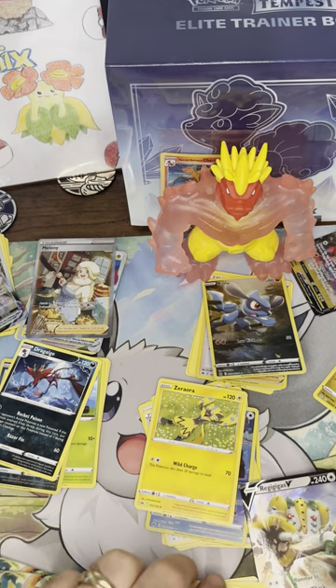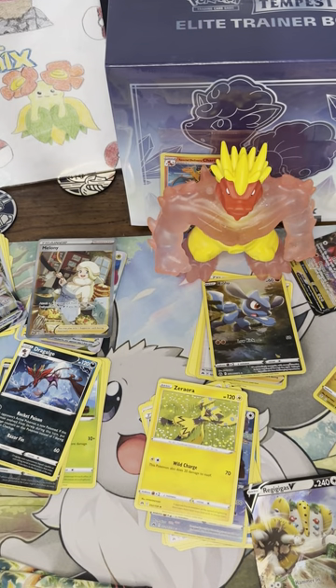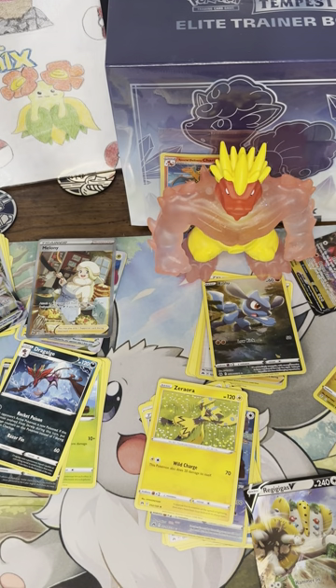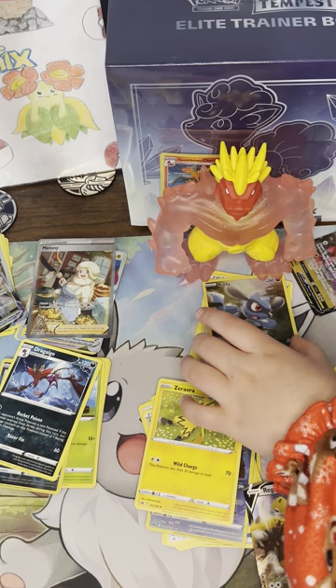Who's in the lead? I got a V-Max. Guys, do you know my favorite Pokemon? Jigglypuff. That's right. She wants to jiggle jiggle jiggle. I like baby Jigglypuff because it's so cute too. Alright, we all have a couple more packs. Daddy's got two packs left.